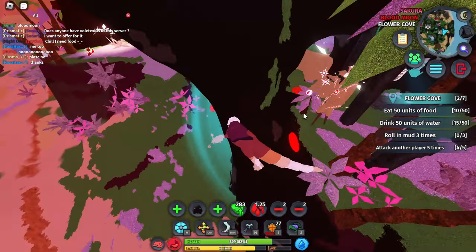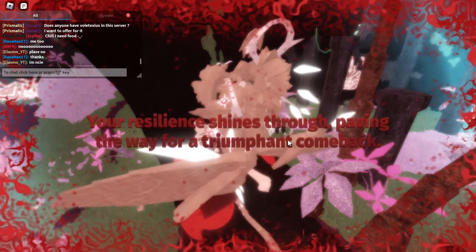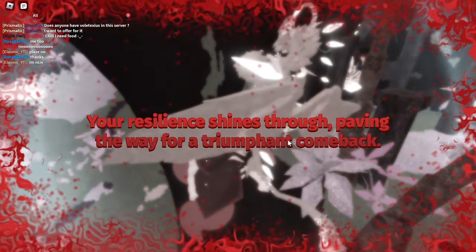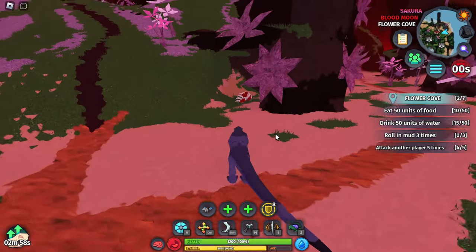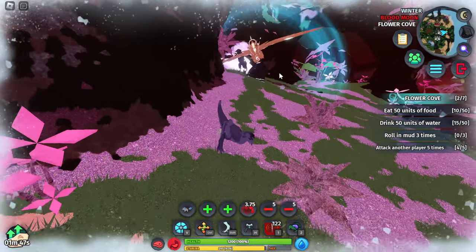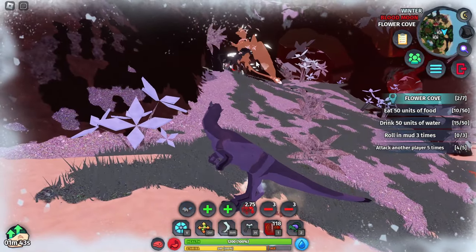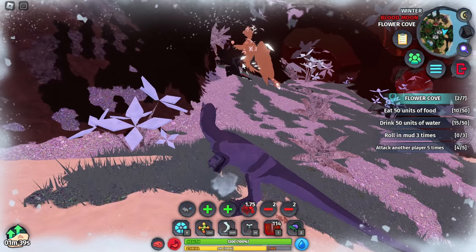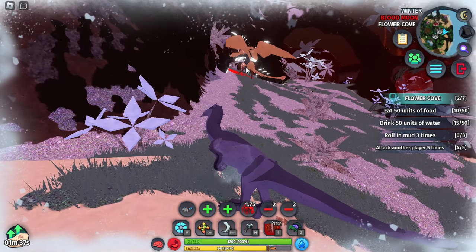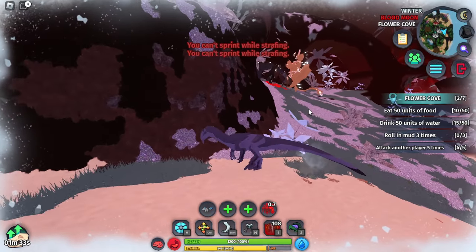I lost my Gortokas — you gotta be kidding me. That's okay, because I have another one — though this is not full-grown. An Angel Gordon is saving me, actually helping me. That Jotun isn't even fighting back, so free food for me. I feel like that Angel Gordon is gonna kill me, because it killed my Gortokas.